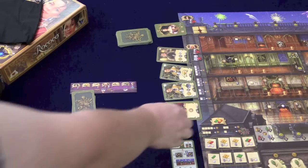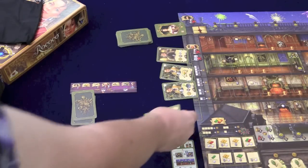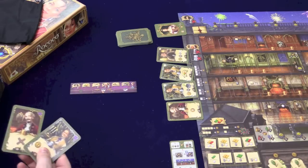As the game progresses, you will be adding more people, so you'll have more cards to go through as time goes by. When you play a card, each card gives you an action. Depending on what card you play, it determines the actions available.